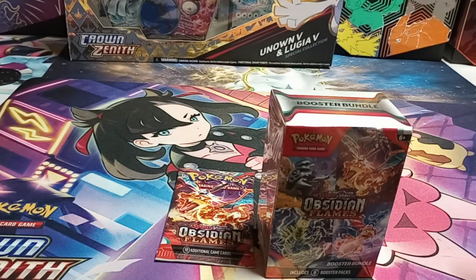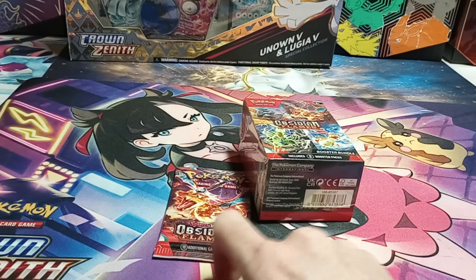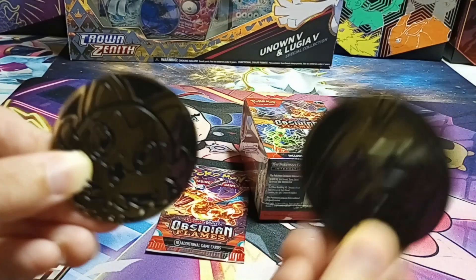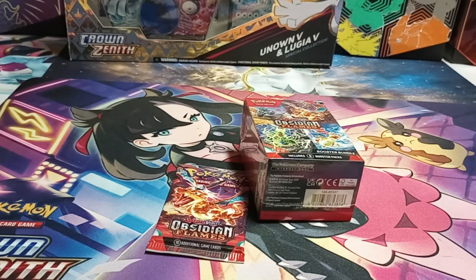That way it makes it even because there's six in this, five in that, one here — we got twelve. We got two coins. Quaxly's somewhere. I know we got a Quaxly coin because they did Sprigatito last.